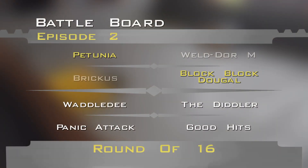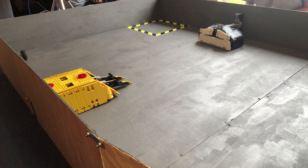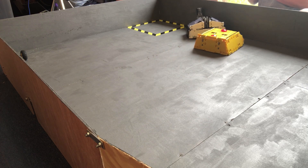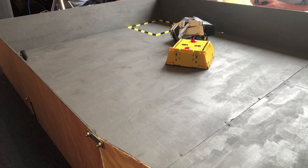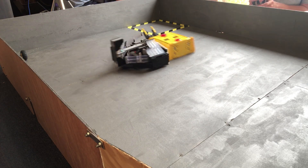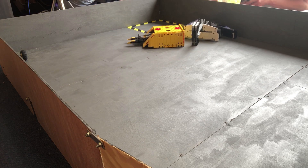After that destructive encounter, we move on to our final fight of the night between a bulldozing Good Hits and a stylish Panic Attack — a bit of a rematch from series 6 of the classic Robot Wars, where Terrorhurtz beat Panic Attack. So this is Lego Panic Attack versus Good Hits, which is essentially a Lego Terrorhurtz. Panic Attack taking a few hits but getting those lifting forks right underneath into the wheel arch and pulling away an entire side panel of Good Hits.